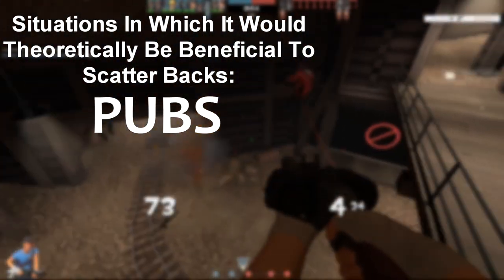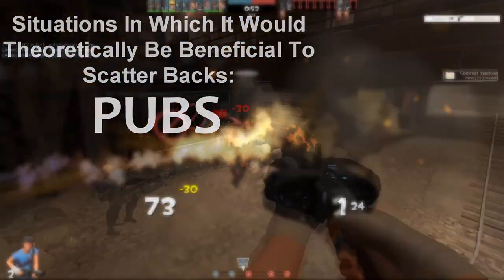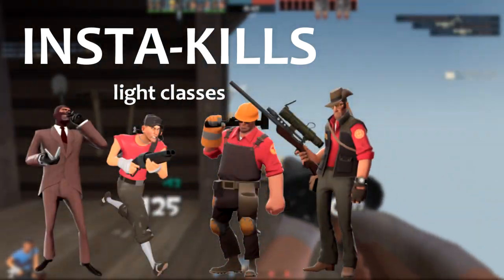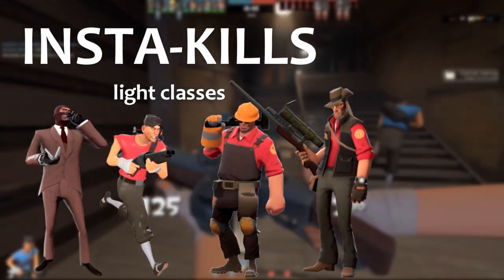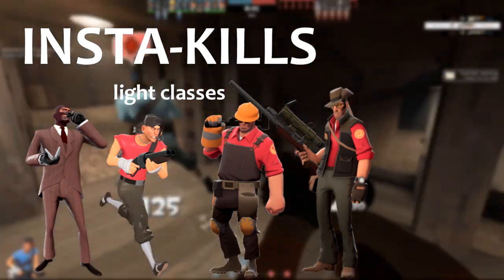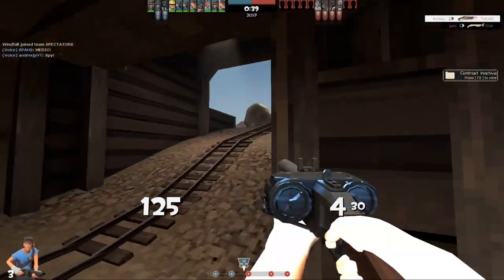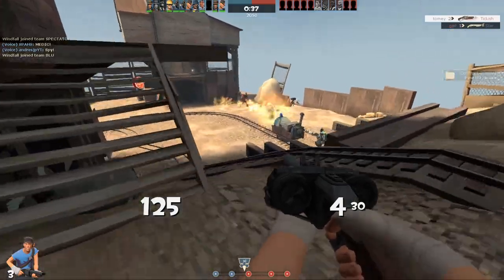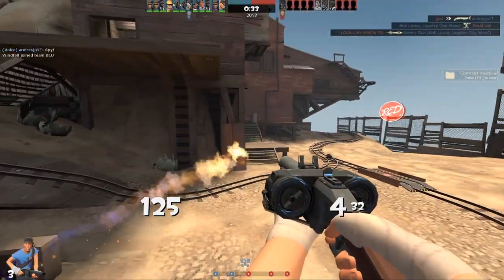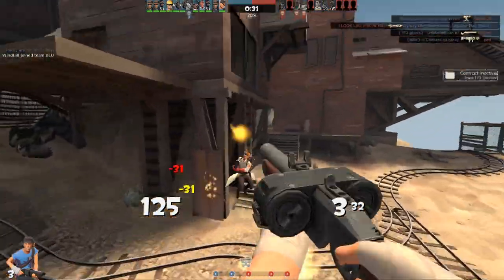The weapon at close range can instantly kill any light classes — scout, engineer, sniper, and spy — which makes it a fantastic way to embarrass snipers and a decent spy counter if you're a jumpy enough scout. Unfortunately you probably won't often be both behind a scout and close enough to instantly kill them in most situations.